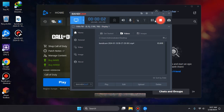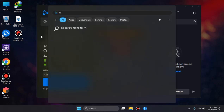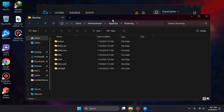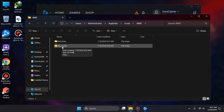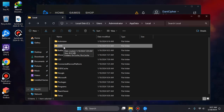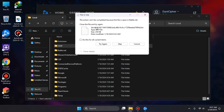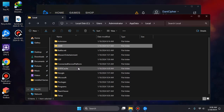Hey guys, welcome to another video. If this one works for you, go to AppData, then Local, and delete the DXC cache folder — or the entire folder. Just do this for all current items, skip.